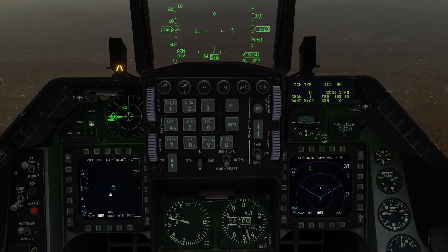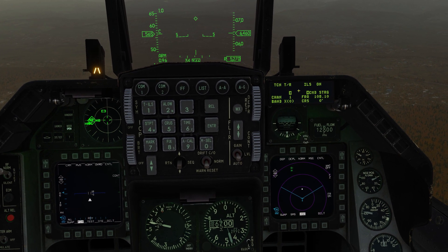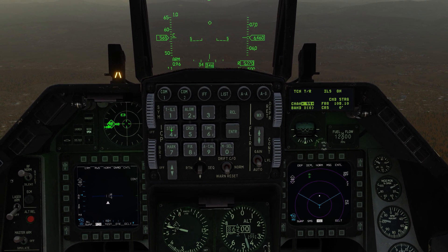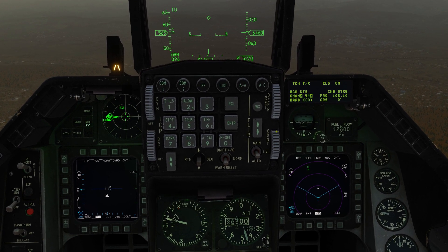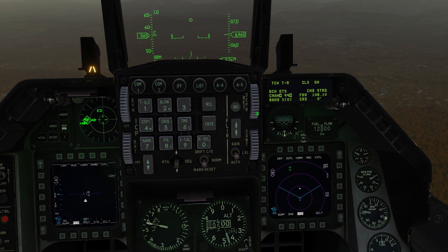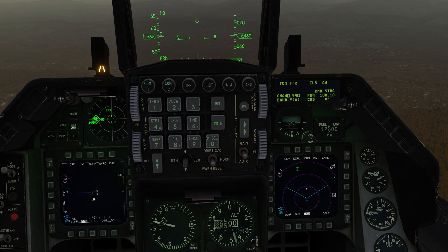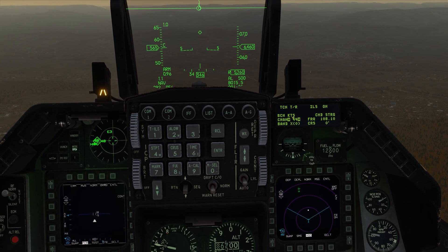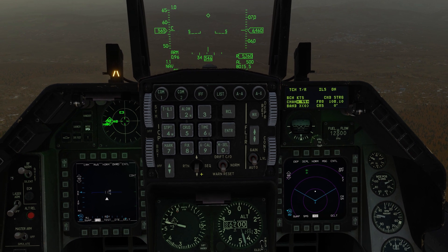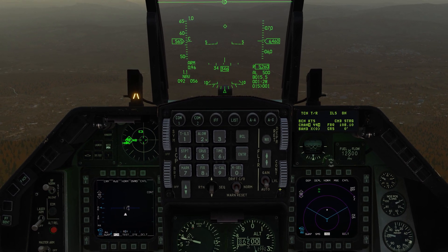Now let's go back to transmit-receive and come down to our channel. We have channel and band - we can change both, but the band can be tricky if you get ahead of yourself. Dobber down to channel first - we want channel 44 - and hit enter before worrying about the band. You can see the beacon KATASI comes up. If you wanted to be on Yankee band, after hitting enter to select your channel, hit zero and enter again to change to Yankee. Zero and enter again switches back to X-ray. So don't type the zero before hitting enter on the channel - just do a recall, hit enter, and you're set.